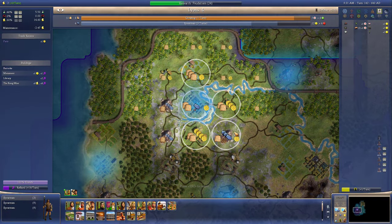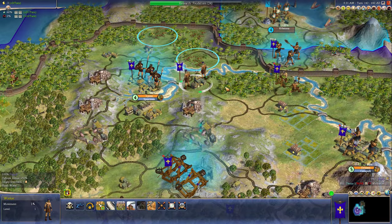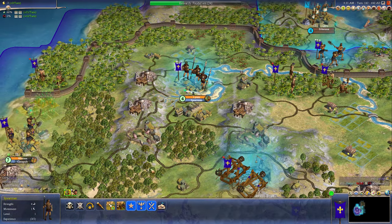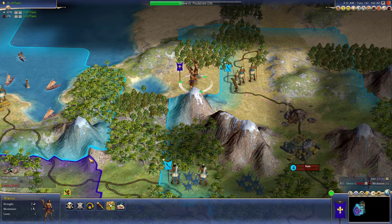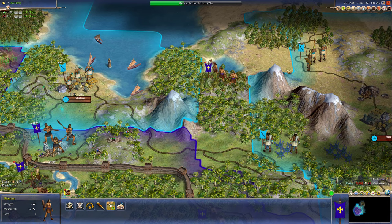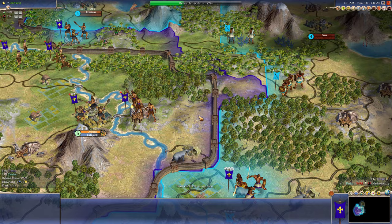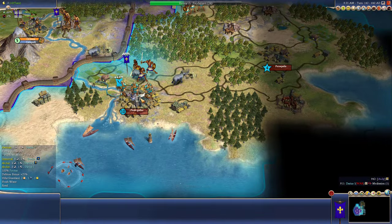We kind of need food. Do I want to be this close? Yeah, that's fine. Let's just defend up here, just in case he does something funny. And let's send this guy home. Let's just send him over here for now. We got a spearman over there. Send this guy to safety. And then let's end the turn.